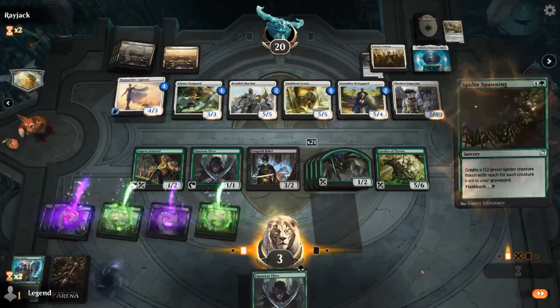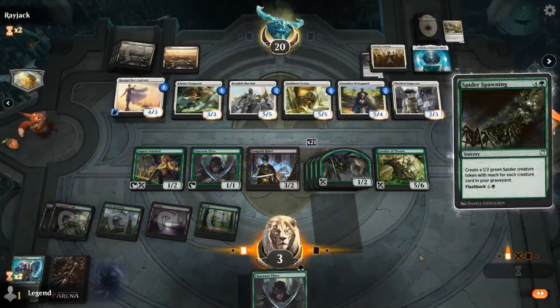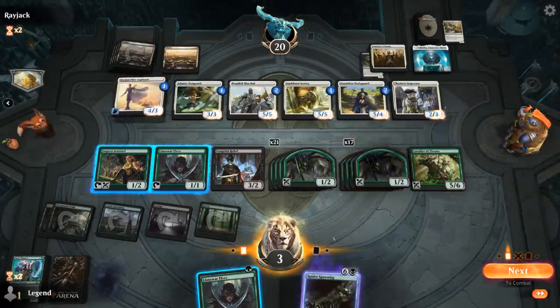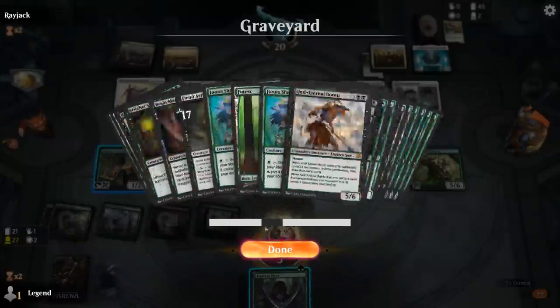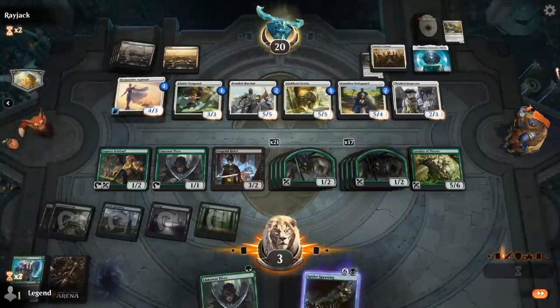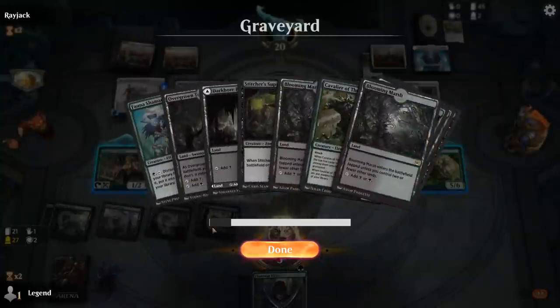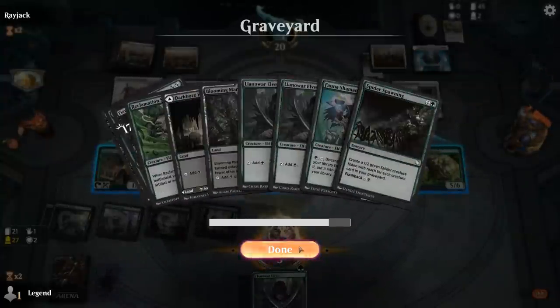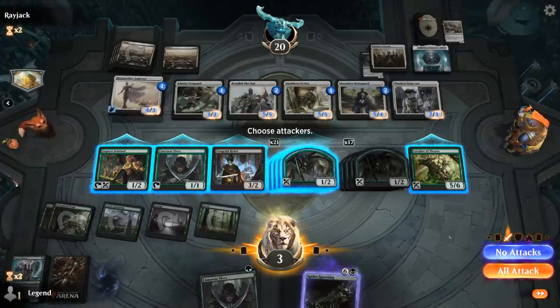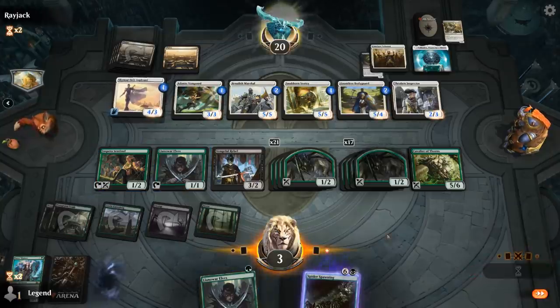Protector of the Crown is actually incredibly relevant — means our spiders don't deal any damage now. But our Crater Hoof plans have that covered. Another Spider Spawning. I could keep elf in hand in case I draw Fauna Shaman. Do we still have Crater Hoof in the deck? We do. Do I need the elf to cast Crater Hoof? Let's count — 3, 4, 5, 6, 7, 8 — I don't. So we'll hold it.